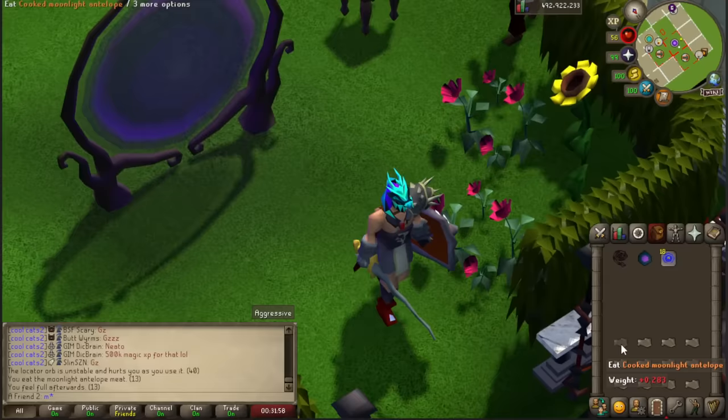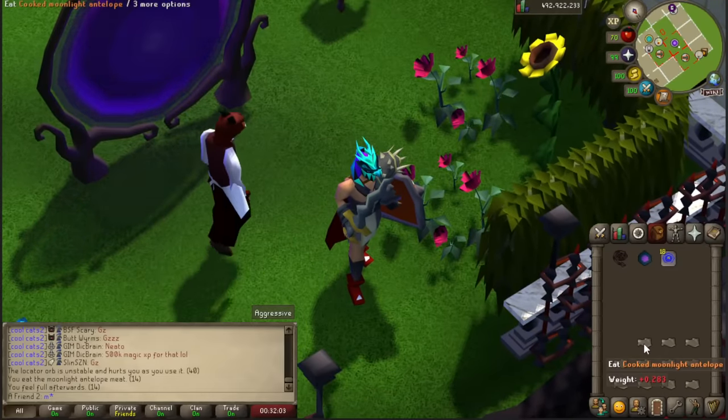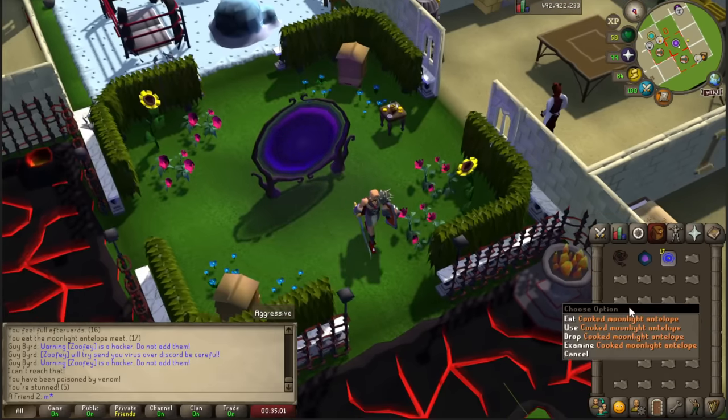If you're panic eating and getting hit all the time, you should never eat two Moonlight Antelopes in a row, because you're essentially eating a swordfish — you're wasting that over-time heal.